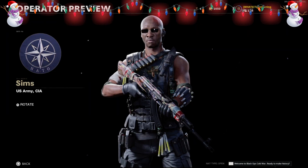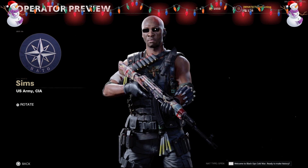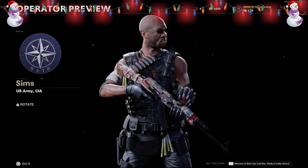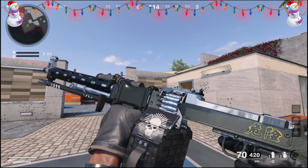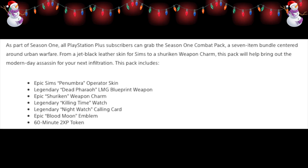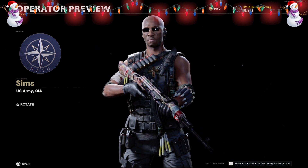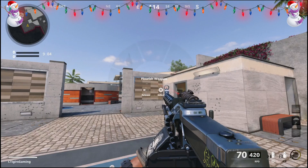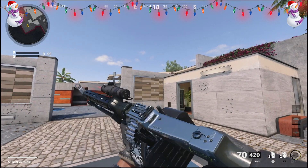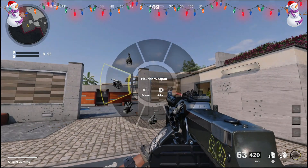Let's start off with the new free PlayStation Plus exclusive pack that you can download right now as long as you're a PlayStation Plus member. Inside the Combat Pack you'll find a lot of awesome goodies: a new Sims operator skin, a new legendary LMG blueprint called the Dead Pharaoh, a new watch accessory, emblem, calling card, charm, and a 60-minute double XP token. Unfortunately, if you're on Xbox or PC you cannot get this — it's only exclusive to PlayStation Plus members and will only be available for a couple more weeks.